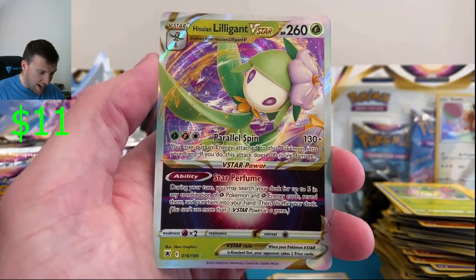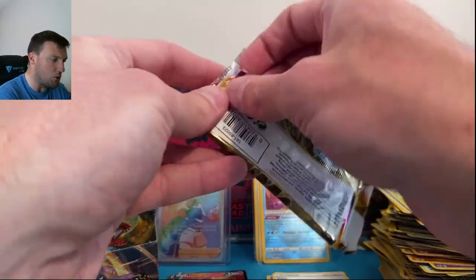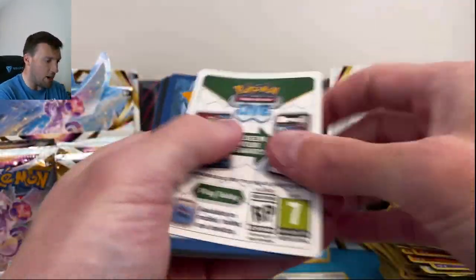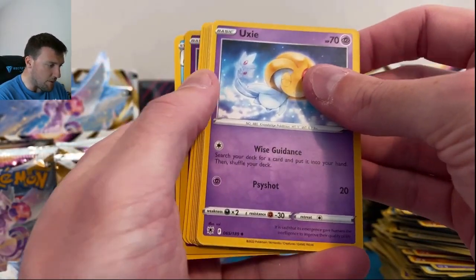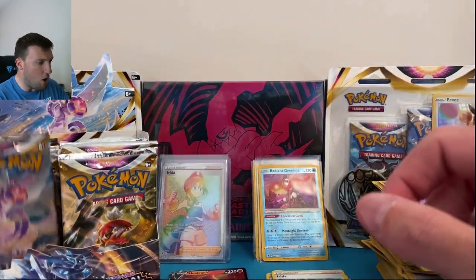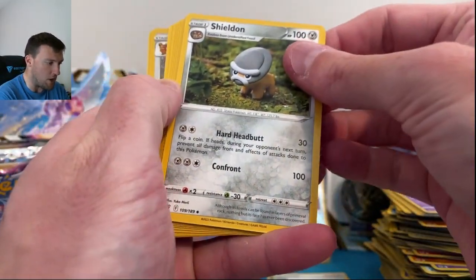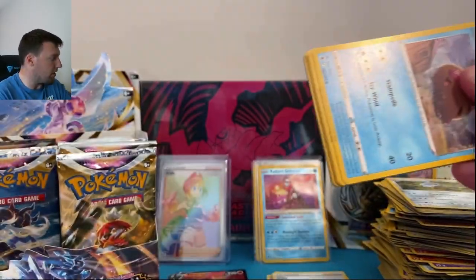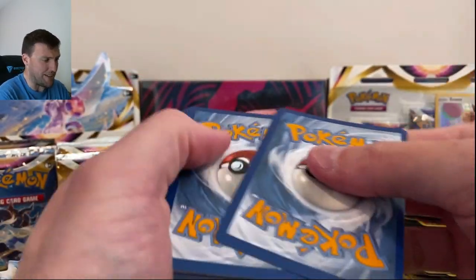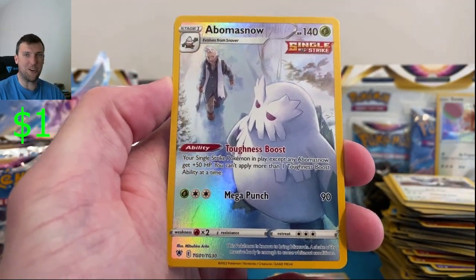Sounds fancy — Hisuian Lilligant V-star. We need all the V-stars and hopefully we pull all three. Oh — first V-star Energy! V-star energy nailed it, into the back. Overqwil and Mamoswine — no Trainer Gallery so far. Hello, did you put the Trainer Gallery in here? We'll find out soon. Ursaring and Shaymin out of that one. I would love to show some Trainer Gallery cards today. Fighting energy — and Obama Snow! That looks so cool from the Trainer Gallery. Back with our Hoot-Hoot.